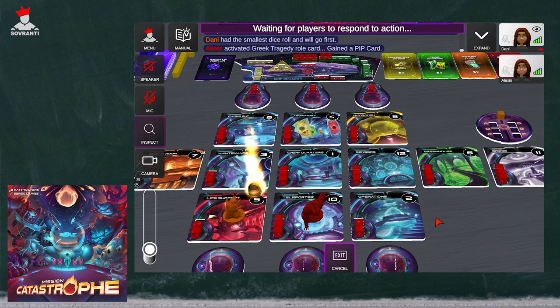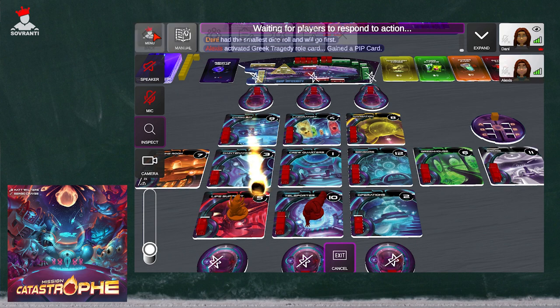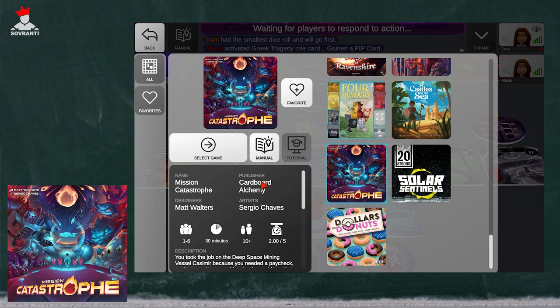And that's pretty much it — that is Mission Catastrophe on Sovereignty. This game is incredible for replayability. There are so many different ways to play: you can set up different ship layouts, have different numbers associated to different locations so that if you keep rolling sevens, you don't necessarily hit the engine room every time. There are different ways to play co-op, different ways to play sole survivor. This game is Mission Catastrophe from Cardboard Alchemy. It plays one to six players, so invite your family and friends. You can play the co-op mode, the competitive mode, or the solo mode.